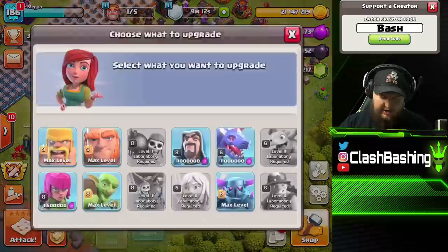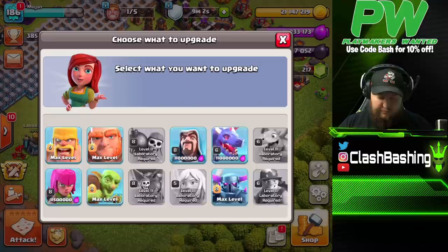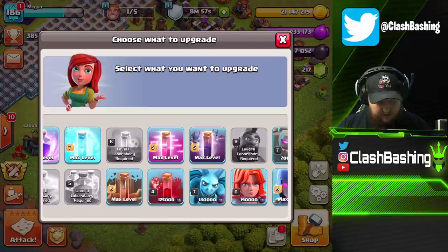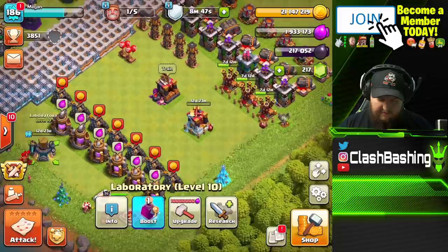Now I want to grab Headhunters level 2 using the Hammer of Fighting. These guys are gonna be really cool — a really good troop to upgrade. We do have some dark elixir and regular elixir in here. With the regular elixir, let's go ahead and upgrade our Lightning Spell because that's pretty OP.